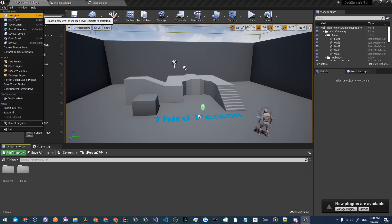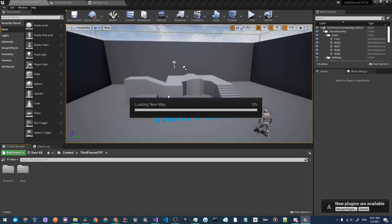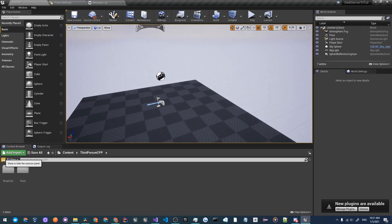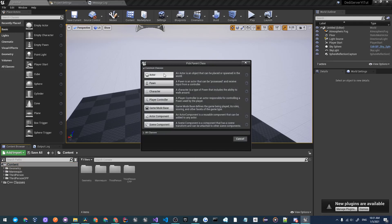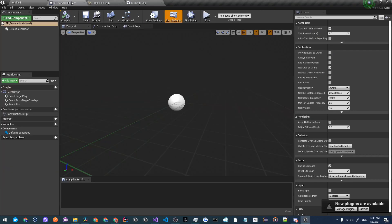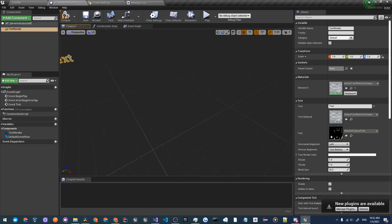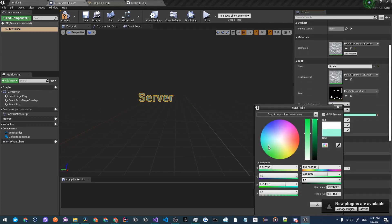Once your Unreal Editor has opened up, we'll create a new map. Go to File, Create New Level (shortcut Ctrl+N) and click Default. Here we're greeted with an empty scene. We'll create a Blueprint Actor to indicate this is the server map — right click in Content, create Blueprint Class Actor, and call it BP_ServerIndicator. Open that up, add a Text Render component and drag it over the Default Scene Root so it is the root component. Set the text to say 'Server'.